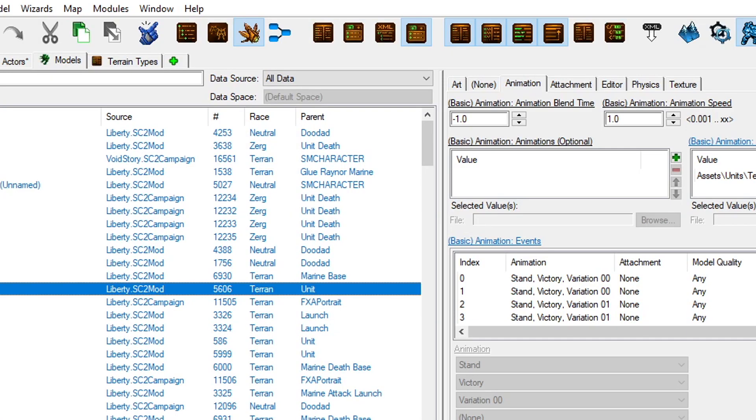You could also do this in the Models tab by changing the animation speed there, but that uses a percentage system, and this is just matching the two numbers so there's no guesswork.